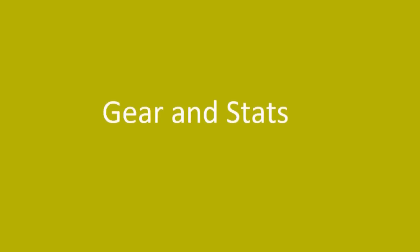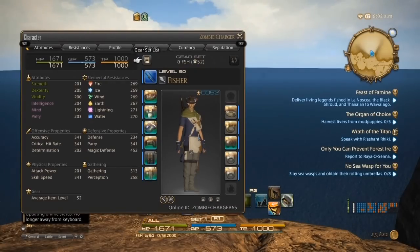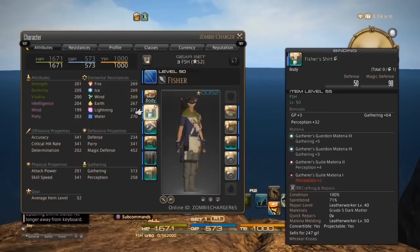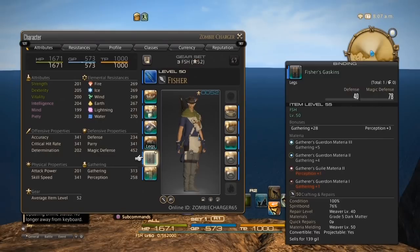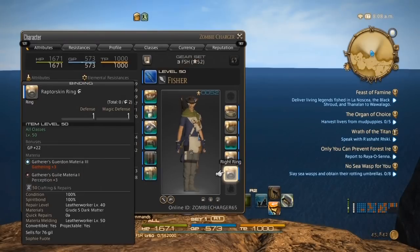Let's start with gear and stats. I have everyday average fisherman's gear — the entire set is premium except for the Gaskins. Every piece of equipment I have, I filled the material slots to max. When you run out of slots, you can actually continue to meld material to it to max out the ability of the gear. It can be a little costly maxing out the gear this way, as there is a pretty high failure rate for the material once you go beyond the original slots.